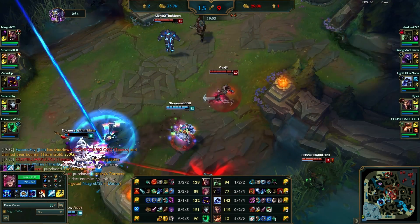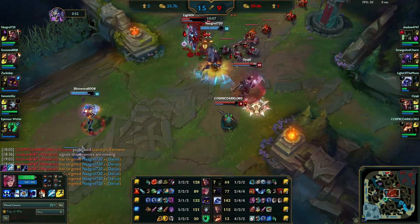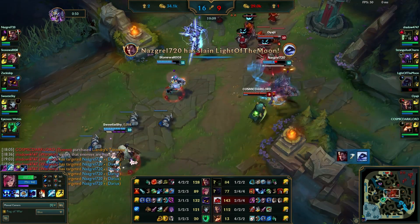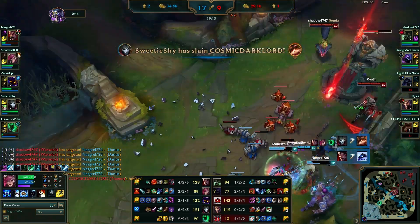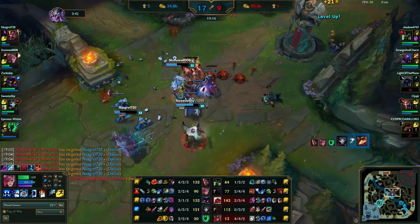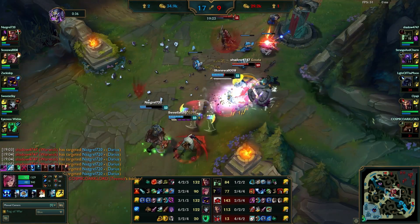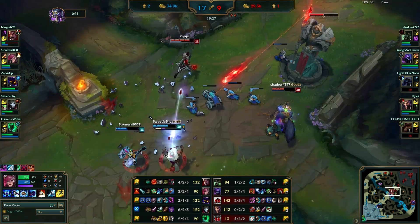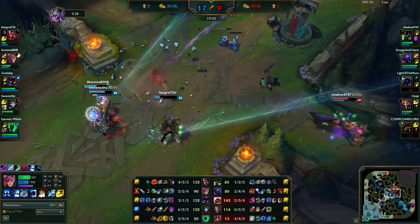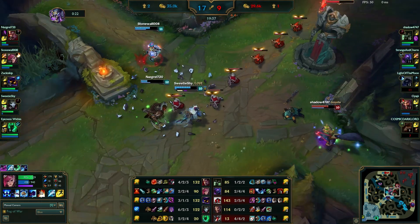Both teams are fighting these fights ridiculously poorly. I kind of go in but have no real means of following it up. If it wasn't for the Darius flank that would have been catastrophic for me. We easily annihilate two of their guys. Warwick jumps in and gets blasted but doesn't get killed, and then we miss some abilities so Draven gets to chunk us up a little bit.